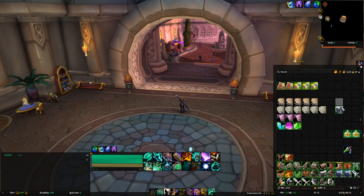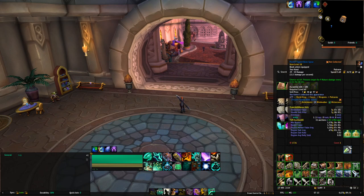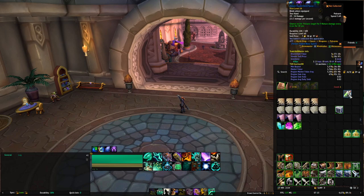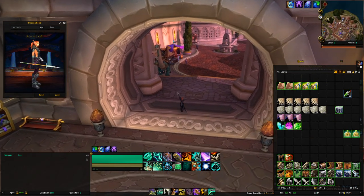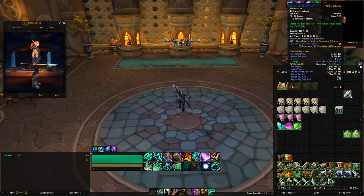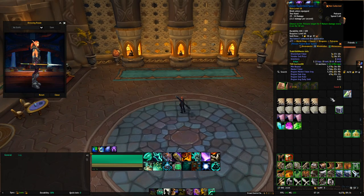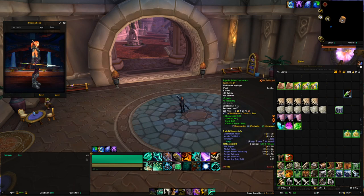We got one black tabby cat carrier, which is what we were farming for. A couple of lockboxes. This blue transmog — it's a unique appearance, the only one of this colour — this goes for about 1,500 gold. The rest of the transmog is not really noteworthy.